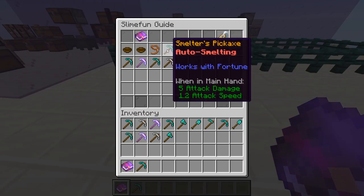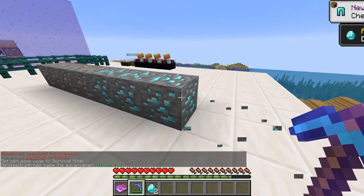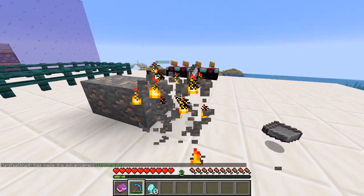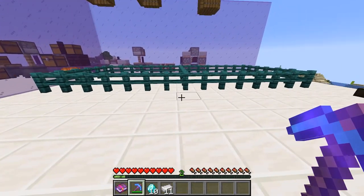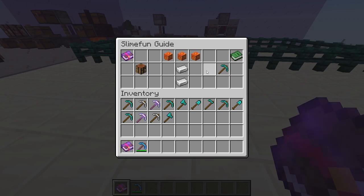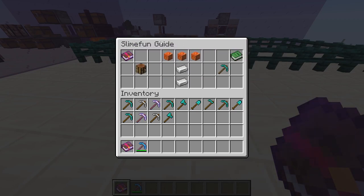Our next item is the smelter's pickaxe. It does auto smelt items and works with fortune, which is pretty cool. As you can see, we're going to use the smelter's pickaxe — that's two diamonds from that ore, and in total from four diamond ores we got 10. On iron we got 11 from four, so it turns previously un-fortuneable ores into fortuneable ores. The only real drawback is that it requires three lava crystals to make; the ferrosilicon is fine and fairly easy to make, however three lava crystals can be quite tedious.